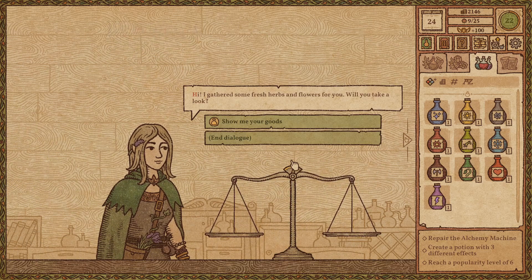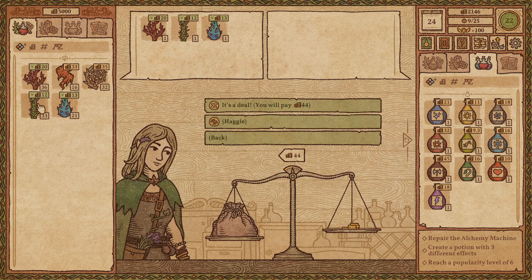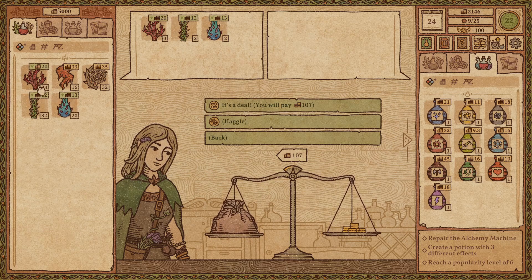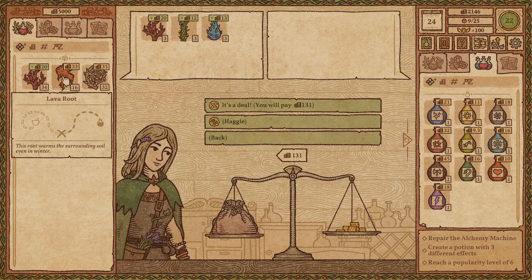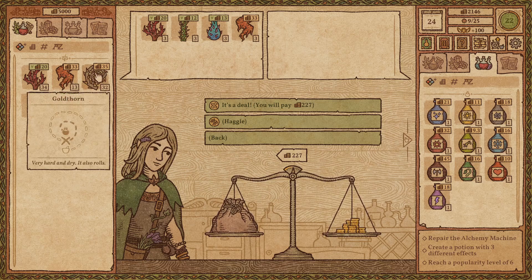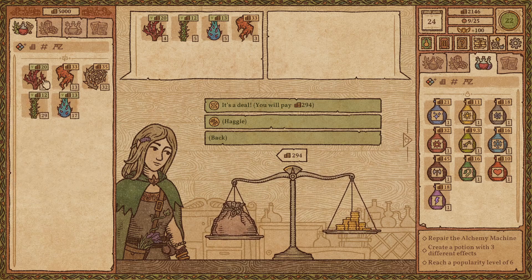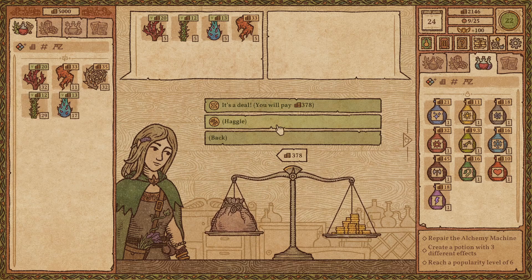I gathered some fresh herbs and flowers for you. Will you take a look? Show me your goods. All right, what do you got? Get Bloodthorn on the cheap. I think I liked Lava Root too — three of those. I'm not sure what to do with Goldthorn. Let's go to five. There we go.